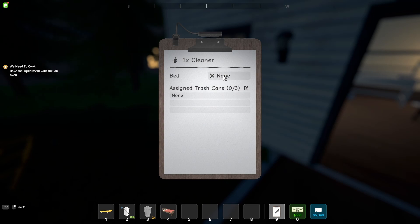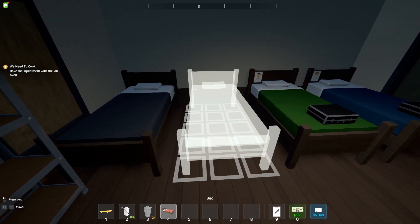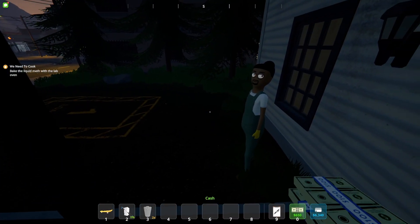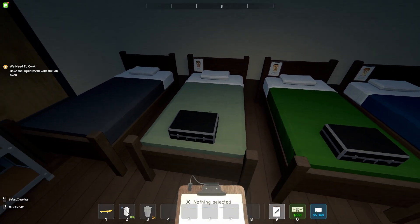You'll have to first assign them a bed, and also assign the trash cans. So let's do the bed first. Get your bed, place it down, and right now it's blank. Pull out your clipboard again, press E, click on where it says bed, and then click on the bed itself — now it's assigned to him.